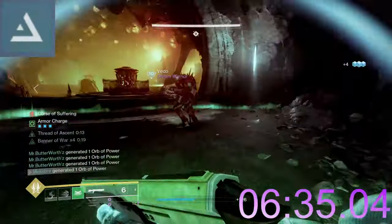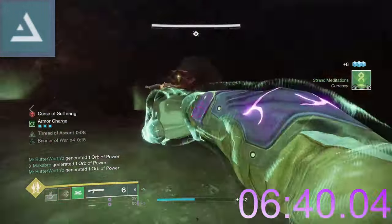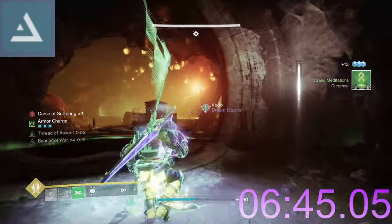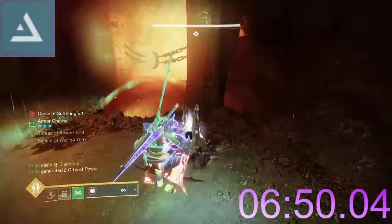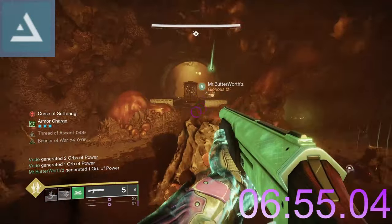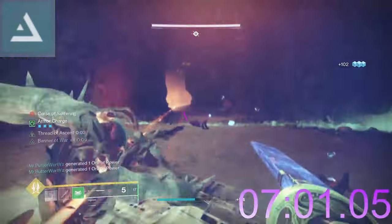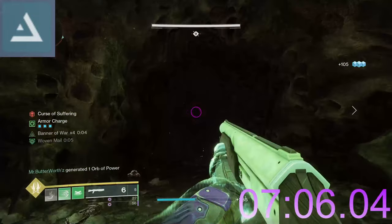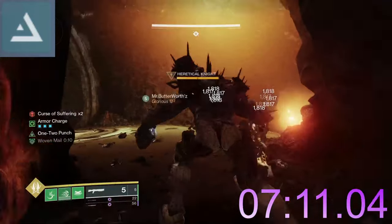Let's start with barrier champions. Barrier champions are damaged normally with any weapon, but at a certain health threshold a shield will be put up requiring an anti-barrier weapon to take that shield down and stun the champion. A fun fact: while the shield is up, the barrier champion will regenerate health, but any damage dealt via an anti-barrier weapon will stop the health regen. After enough damage is dealt to the shield, it will be destroyed, stunning the champion and allowing you to continue dealing normal damage.